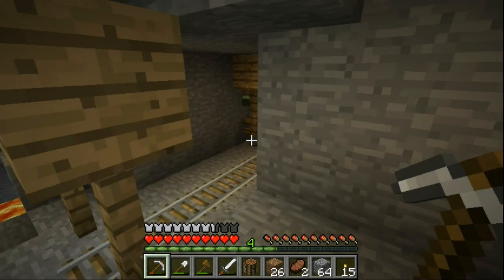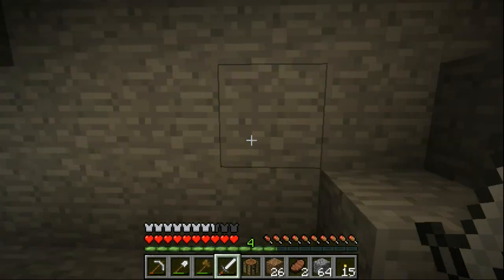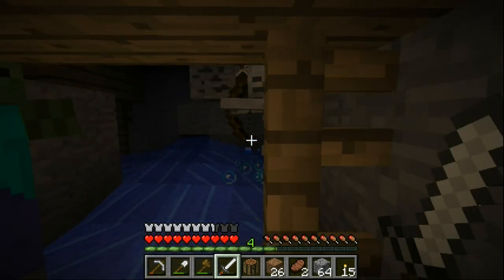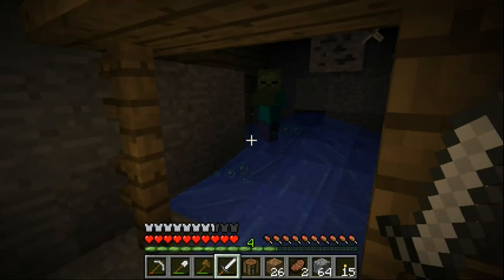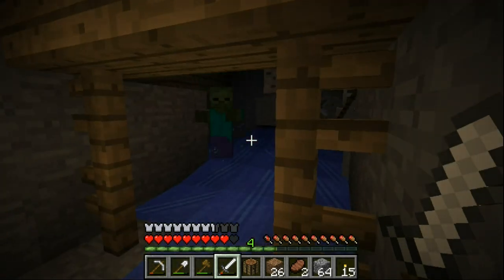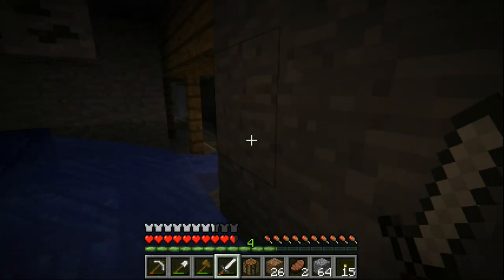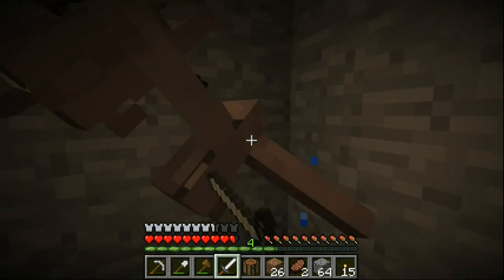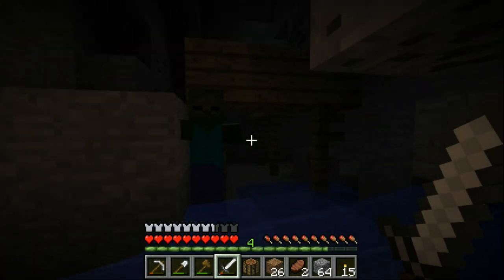Alright, we've got some mobs making noise here so let's take care of them. He's got a pal — let's see who we can deal with first. Come to papa. Okay, got him. I just had to deal with a zomboid here. Got him.